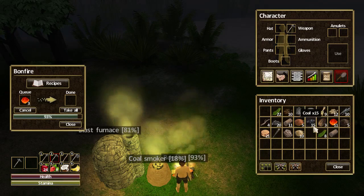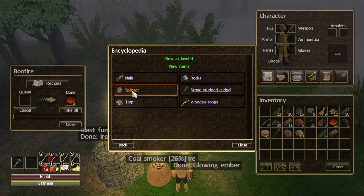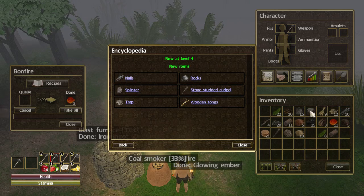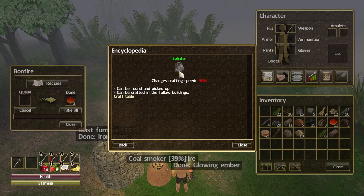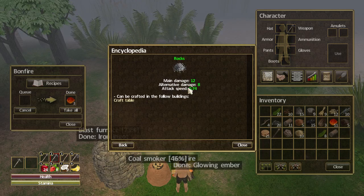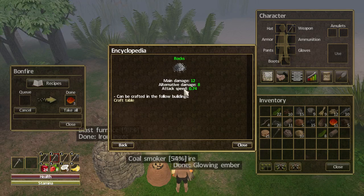Let's go to the encyclopedia quickly, because in the last episode we gained level four. The new items we can make at level four are nails, rocks, splinter, studded stone cudgel, trap, and wooden tongs. I've made the wooden tongs and the nails already. The splinter is a bit strange because that's what we've been picking up, but apparently we can now craft them. Rocks look like a ranged weapon — 12 damage, so not too shabby, and quicker than my stone mace which is only 0.63.